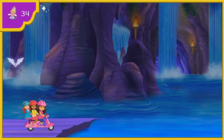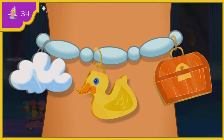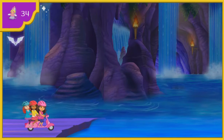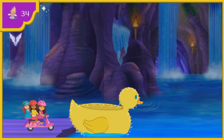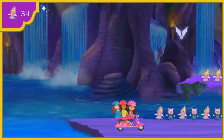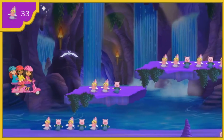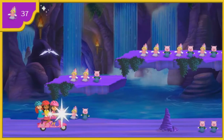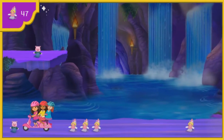Uh-oh. How will we get over this water to the other side? My magic charm bracelet can help us. We need something that can float us across the water. Click on the charm we need. Yeah, the rubber ducky can help us. To get it to grow, say: pato mágico. Pato mágico. Fantástico. Come on, Emma, all aboard the rubber ducky. Watch out for that bat — if we run into it, we'll lose a puppet. Let's keep looking for our puppets.